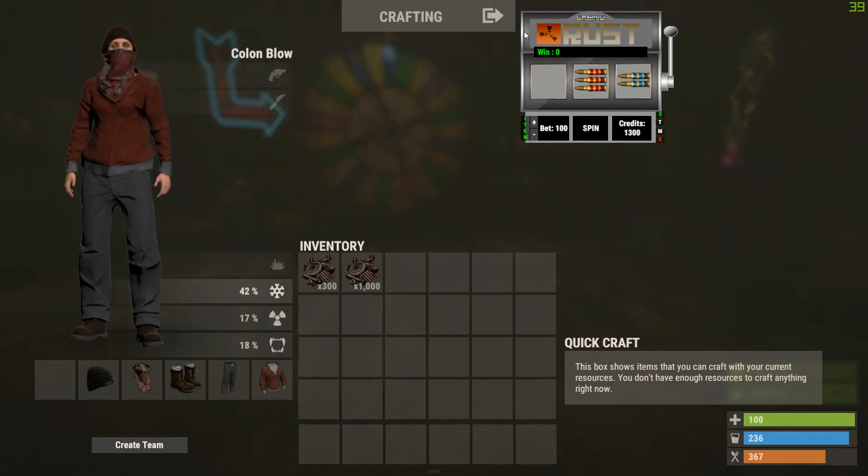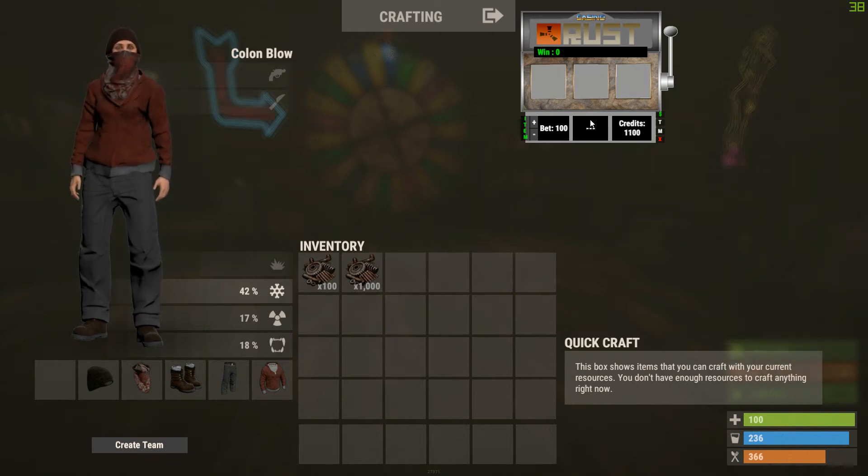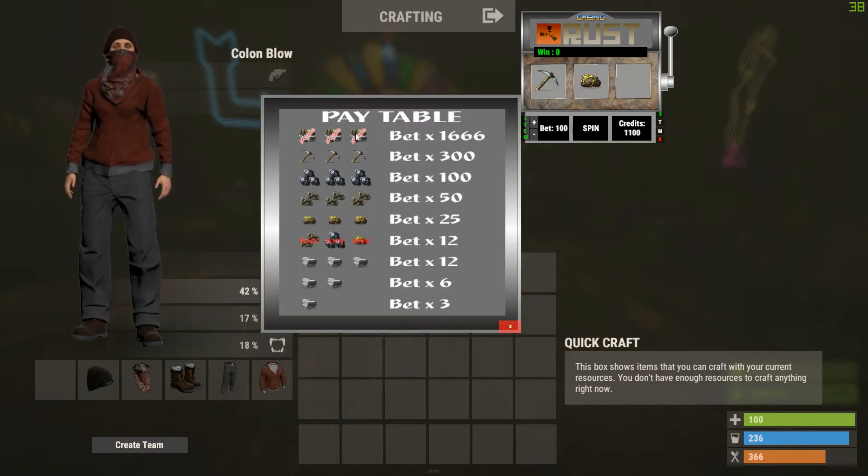You can change the theme, which basically changes the pictures. Theme one is the default. Theme two is more of a mining theme — you can cycle through them. Here's the pay table for the mining theme: you can get the 'Mother Load' as your jackpot, then pickaxes, and it goes all the way down to stones as your cherries, plus all the ore nodes.